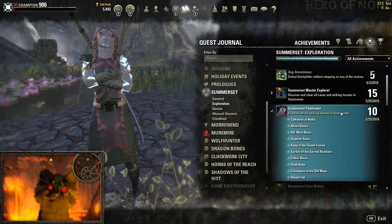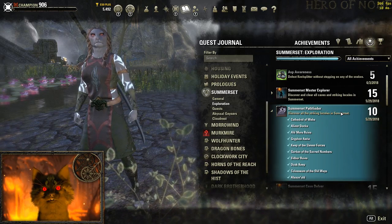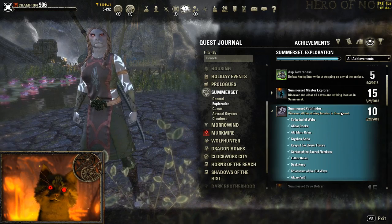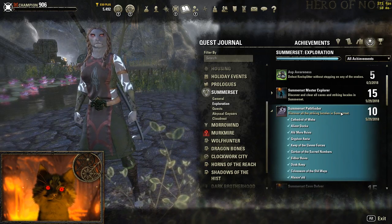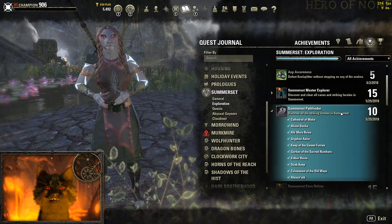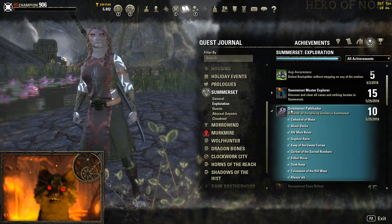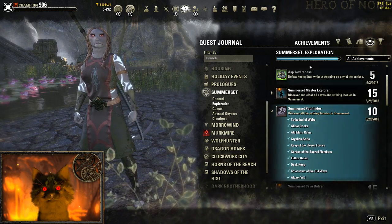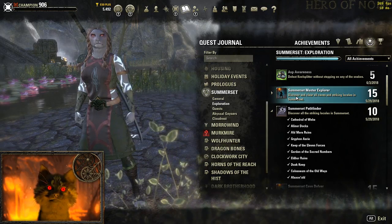The first reward is going to be a pet, the next is a mount, and the last one — if they get a hundred percent participation — they're going to give away the large house off Artaeum for free if you have Summerset. That's a huge, huge area. Get in there, get this done, tell your friends. Get the Summerset Pathfinder done — if you need help finding it, contact me on Twitter or YouTube and we'll find them together. At the very least it's a pet and a mount, so get into it.